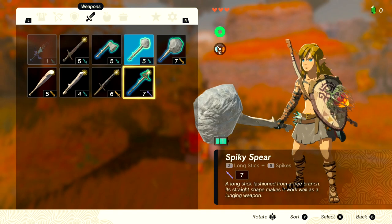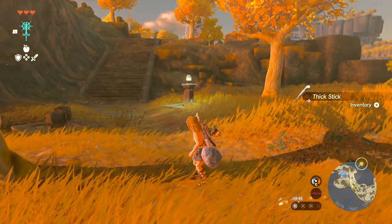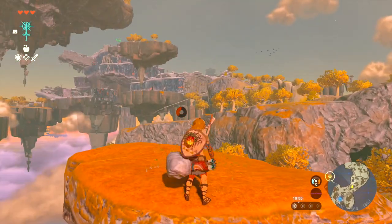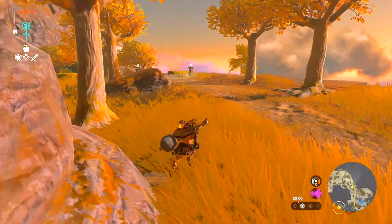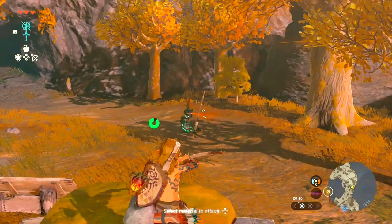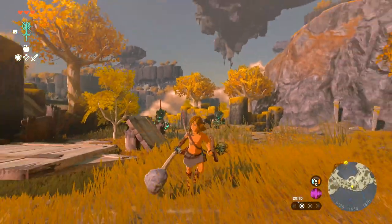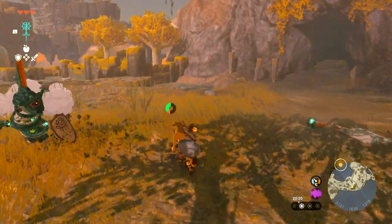I just want to check if I've got enough decent weapons. I might drop this one and get another thick stick. Where is that other shrine? Right at that mountaintop - or I should say floating mountaintop.